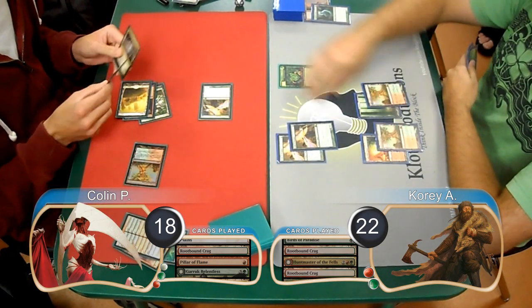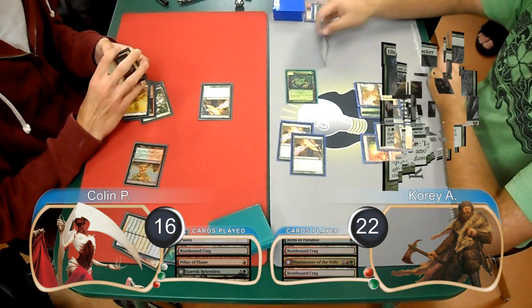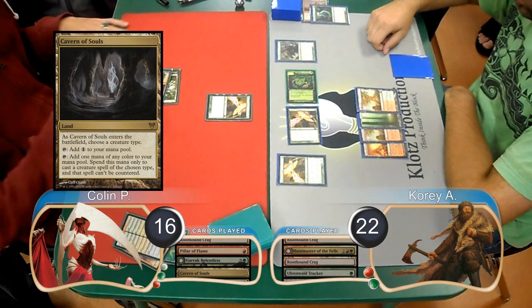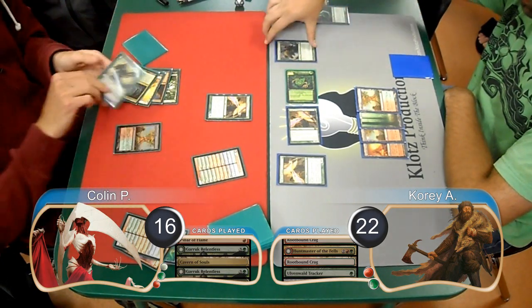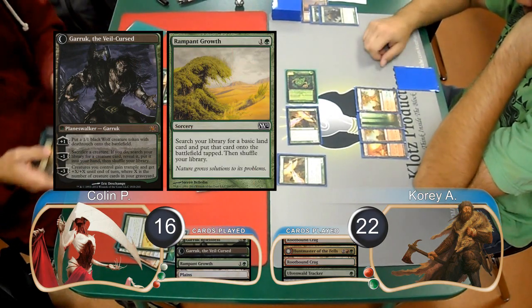For Corey's next turn, he attacked with his Wolf, taking Colin down to 16. He then put an Ulvenwald Tracker into play. Colin laid down a Cavern of Souls on his next turn, naming Giant. He then played another Garruk Relentless and used it to kill the Ulvenwald Tracker, flipping it into Garruk the Veil-Cursed. Then he played a Rampant Growth and found himself another Plains.